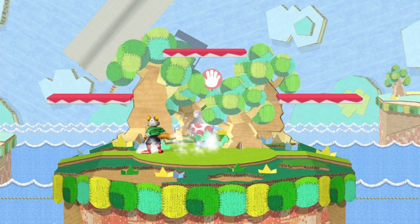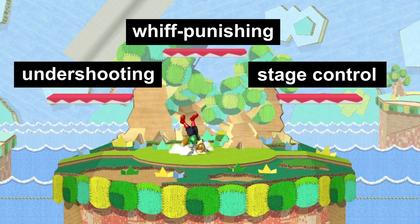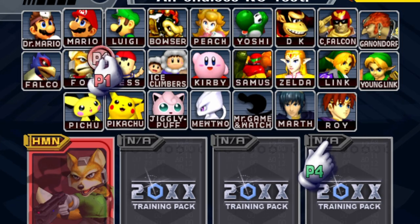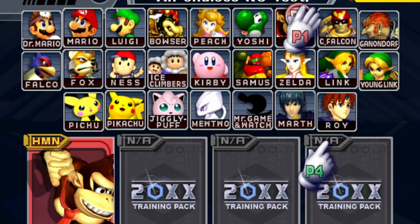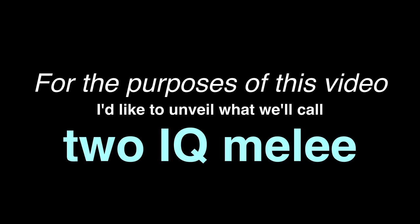There are so many terms people throw out — like undershooting, whiff punishing, and stage control — that are all interrelated in weird, quirky ways. And it doesn't help that there are 26 characters with different movesets that can be performed at various spacings and timings. So for the purposes of this video, I'd like to unveil what we'll call 2IQ Melee, which is a pure version of the game for superior-minded gamers.